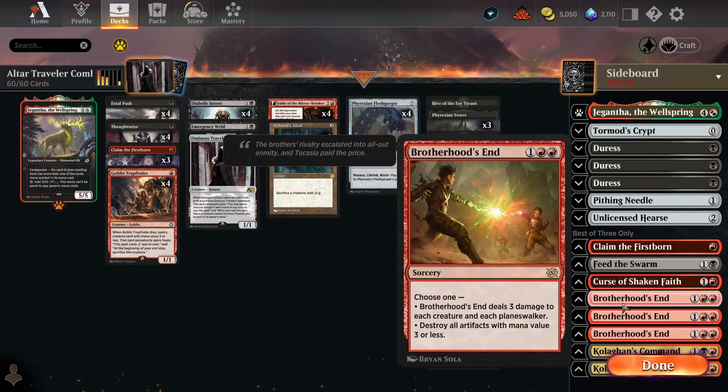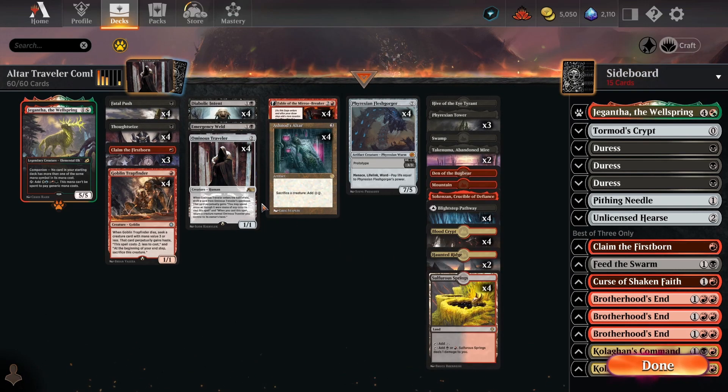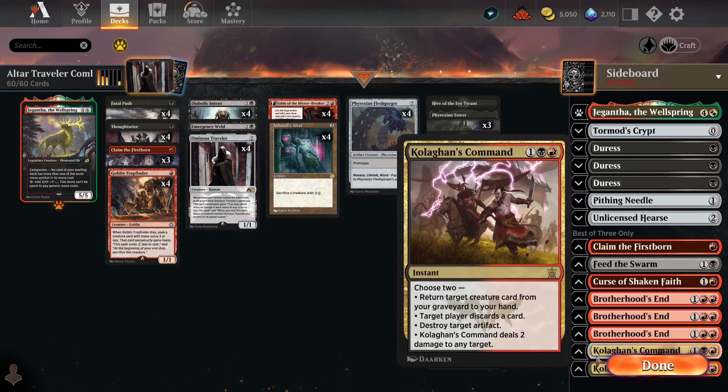Three copies of Brotherhood's End, another card from Brothers' War — it either sweeps creatures or hoses Artifact decks. It's great against Thopters or Affinity decks, which are still very popular, and is basically a complete blowout if you can resolve it. It's also really efficient against other aggro decks. Aggro is probably the hardest matchup, but Brotherhood's End sweeping the board against Elves, Wizards, Merfolk, or Humans helps ensure you don't get run down. Finally, two copies of Kolaghan's Command are here for midrange matchups like Rakdos — it's a way to two-for-one, rebuy Traveller since they'll bring more discard, and also good against Control for forcing discard and rebuying Traveller. It's also useful against Artifact decks because of the ability to destroy an artifact.